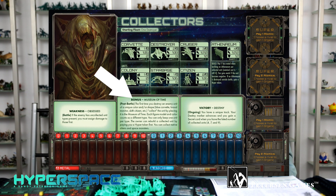As the Collectors, your bonus is the Museum of Time. The first time you destroy an enemy of a unique color or shape, you take it. For example, the first time you've killed a green cruiser, you take it and put it in your pool. You've collected it.